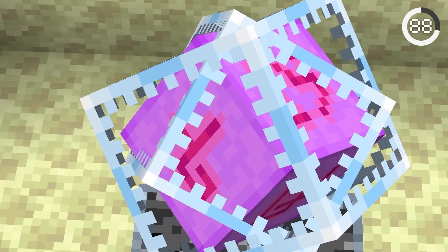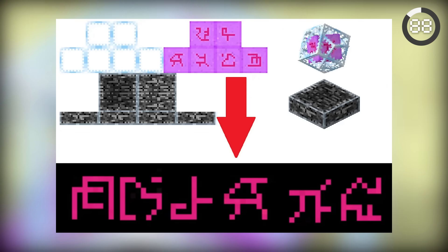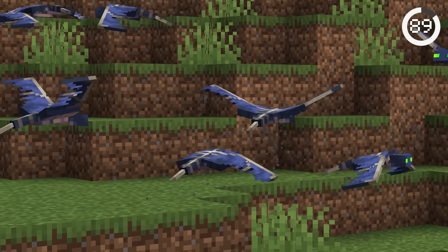The symbols on end crystals may look random, but they actually spell something pretty interesting. When you rearrange the symbols, they spell out Mojang. I'd be surprised if you knew this.